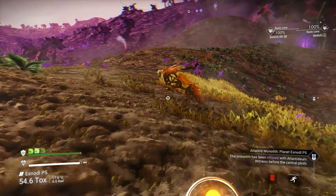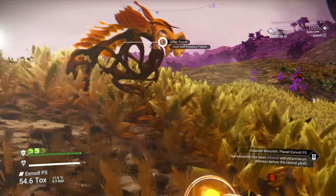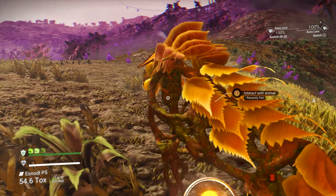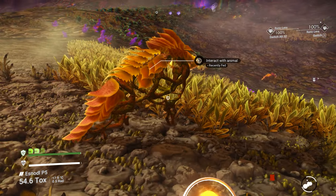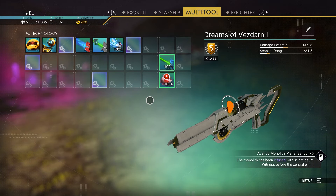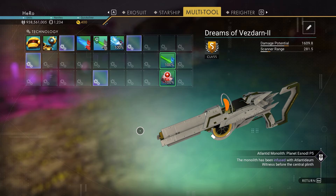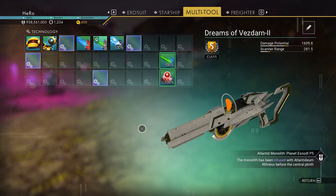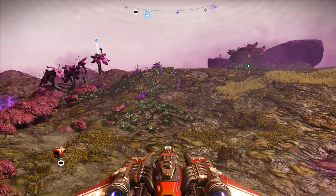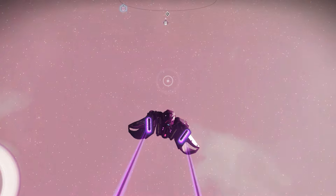That's one of the new creatures — so beautiful. You can see the four supercharged slots; as I mentioned, they're not together. But if you want the S-class right away, that's the one. Now I want to show you how to get a high multi-tool mining damage upgrade — we need to find the portal.